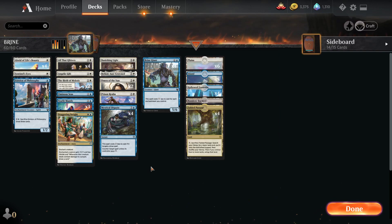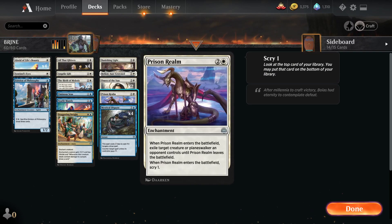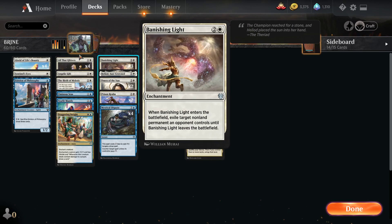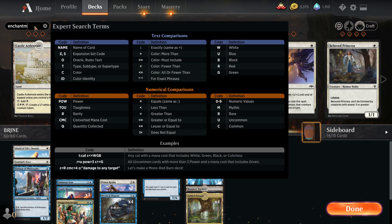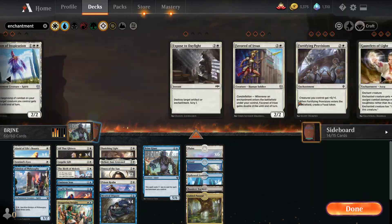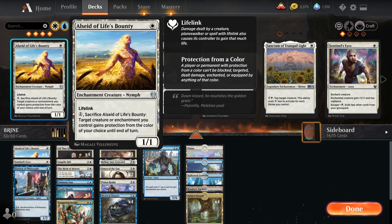What does this deck gotta do? Obviously he's blue. I thought about adding white because white has a bunch of removal and enchantments like Prison Realm. I don't know if this is any good. I thought about making this a control deck with a one-drop 5/6 that's easy to cast. A lot of the mention of enchantments is not actually enchantments — it's stuff that destroys enchantments. Alseid of course is great because of the enchantment synergy.